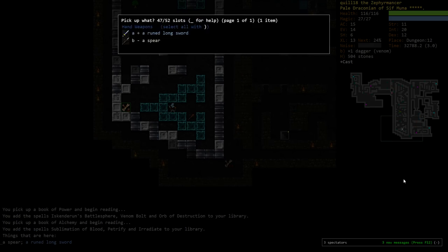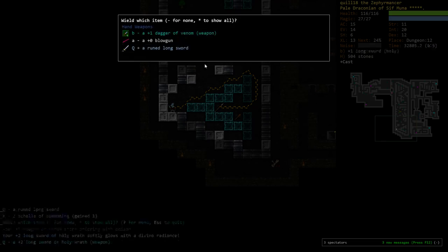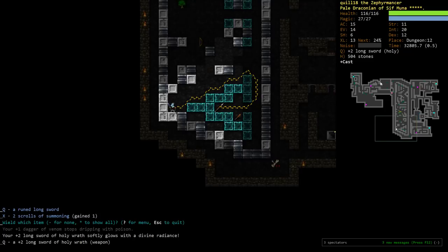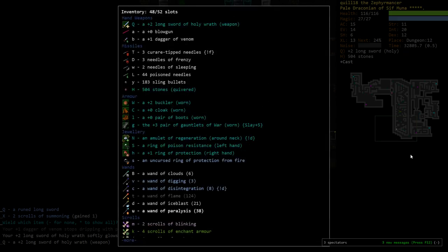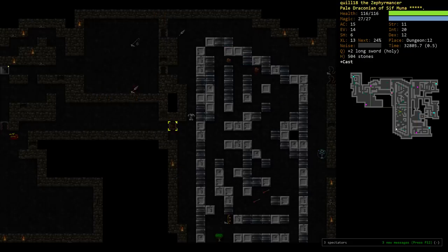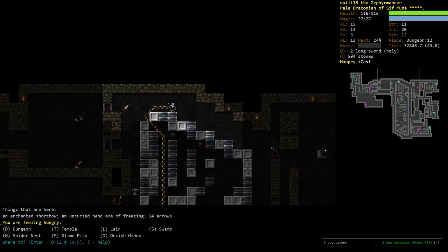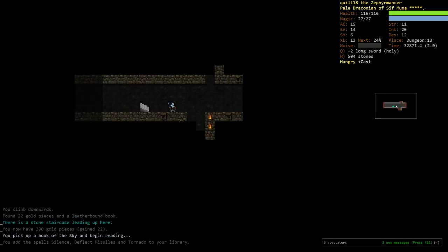I'm going to pick up the rune longsword. With high evasion, there's a possibility we can parry when we've got a weapon. Holy Wrath adds 0 to 150% bonus damage against demons and undead. Longsword doesn't have the best base, but it's probably worth just carrying that. We'll hold on to it for now. There's the Orcish Mines. Spellbook — Deflect Missiles. Silence is also interesting. And Tornado.